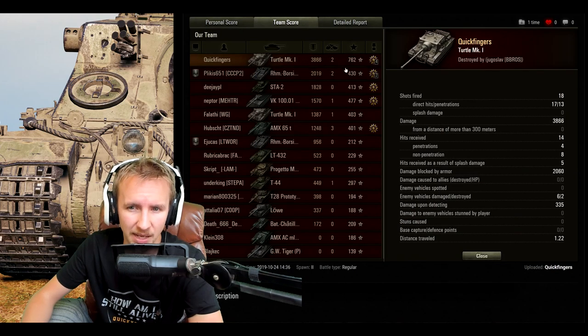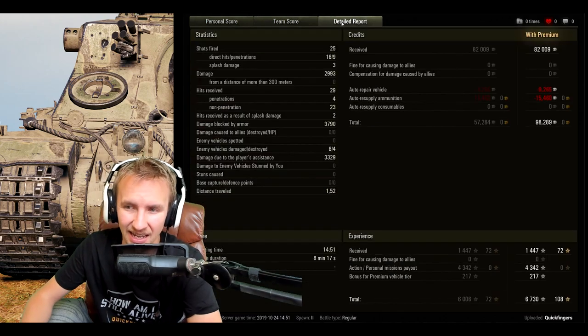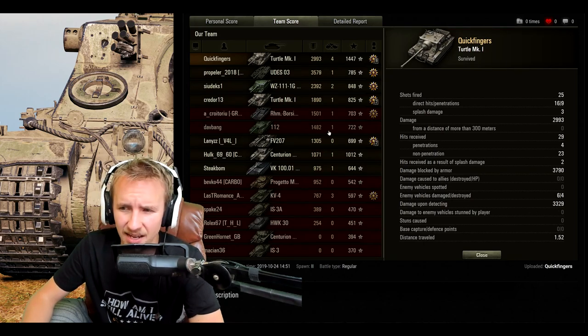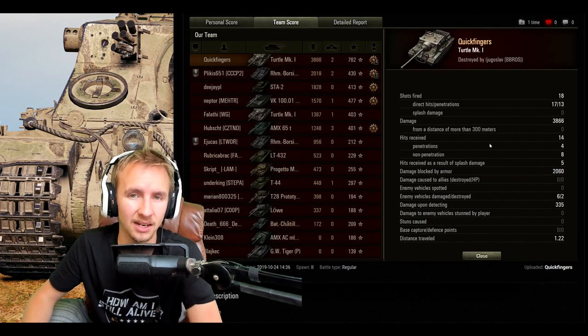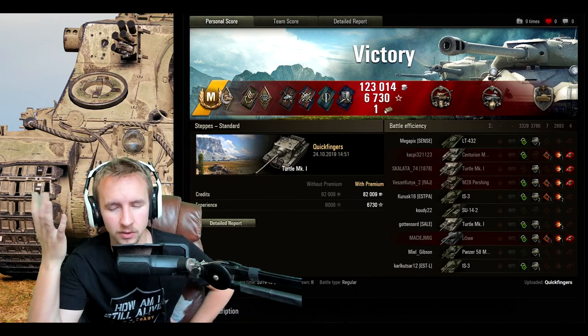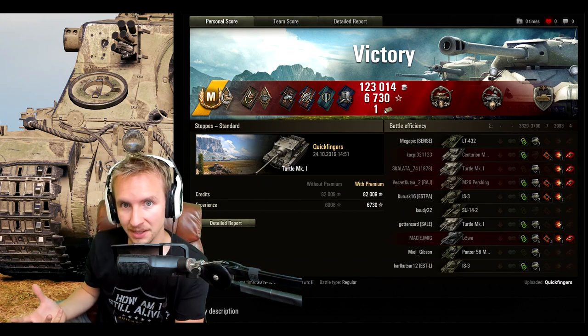On Steppes we got a Cool Headed medal, Spartan medal, and Steel Wall medal — 1,447 base XP, almost certainly an ace on release day. That gives us 98,000 credits profit, again without firing many premium rounds. Combined with 6,000 damage and spotting assistance, the turtle can certainly rock and roll. I blocked 3,790 damage in the second battle and around 2,000 in the first — enough to kill the vehicle multiple times over.